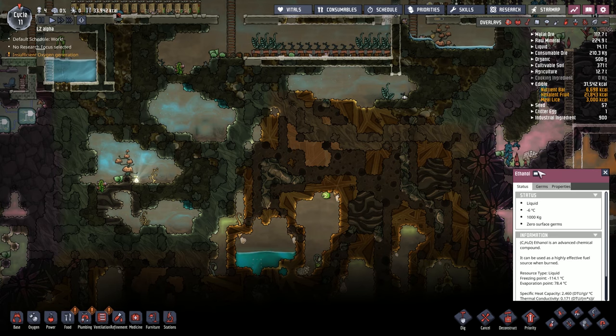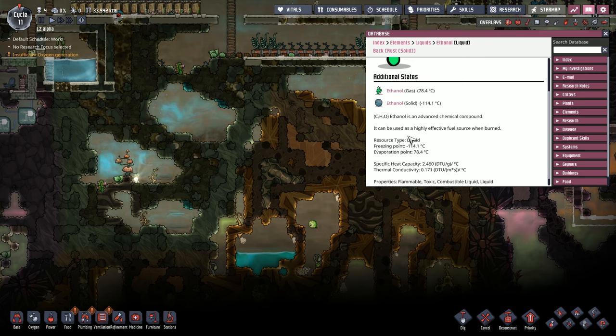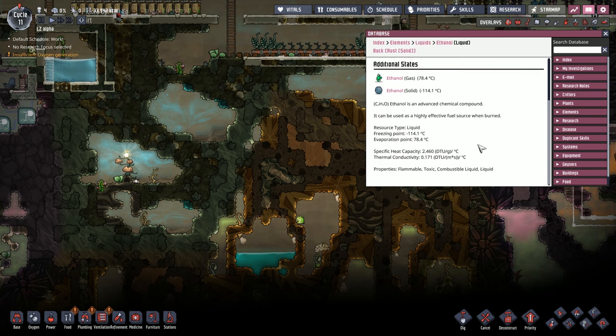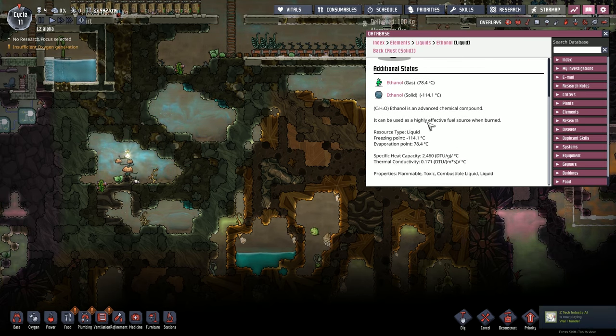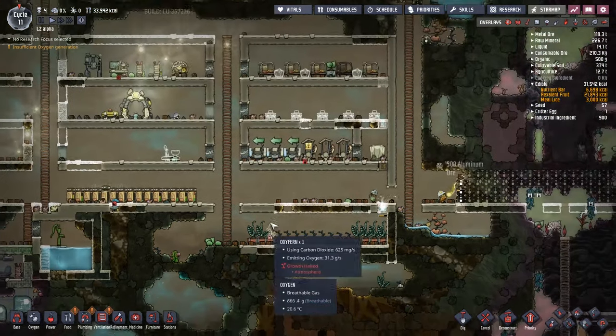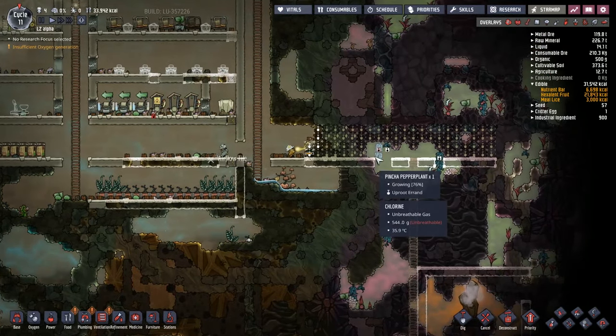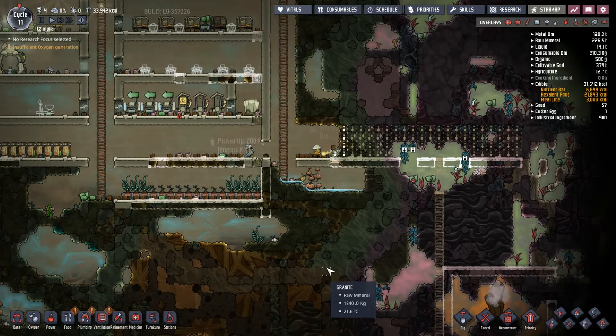There's ethanol here as well. I don't know what ethanol does — let's take a moment to have a read. You can freeze it and also put it into a gas. It's an advanced chemical compound — it could be used as a highly efficient fuel source when burned. That makes sense. It's not something to feed my duplicates, then — that's a little bit of a shame. I was kind of hoping I could use the ethanol with some sort of cocktail maker, maybe like a high-level comfort item — mix it with the pinch of pepper and make a cocktail of some description.